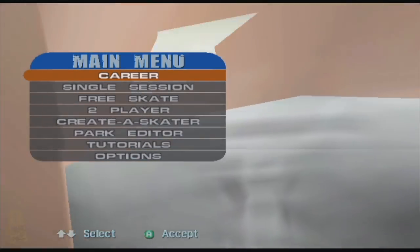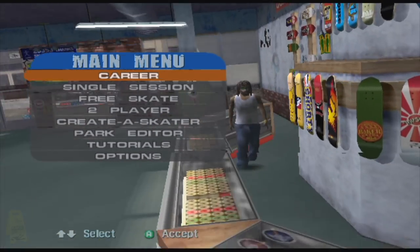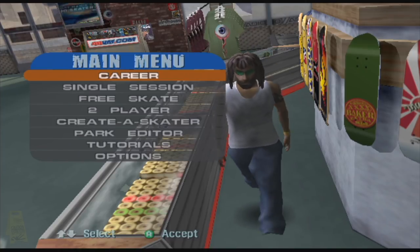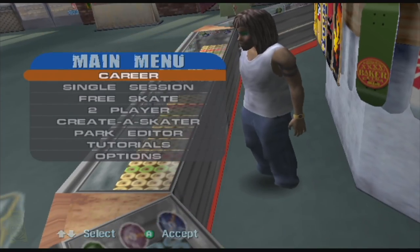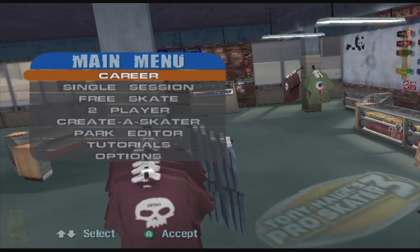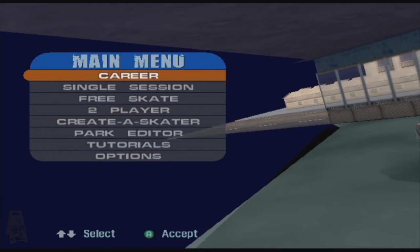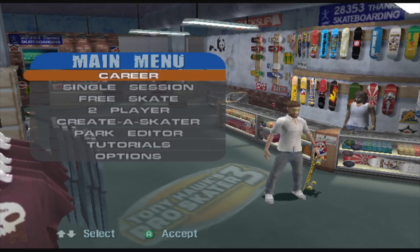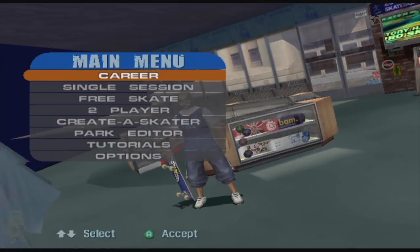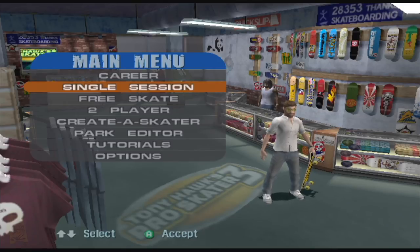First of all, let's check out the menu screen and the skate shop that it's based inside. One of the first things that I noticed — you can see there — the sales assistant doesn't have any feet, and that's because he doesn't need them. We'd never normally see behind the counter. From the normal camera position, you never get to see what's on the left, so if we take a look, we can find there is a missing wall. And if we take a peek just behind this post, we can find Steve Caballero's model waiting here, just in case we select the two-player option.